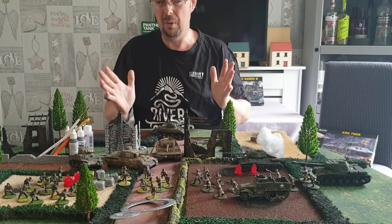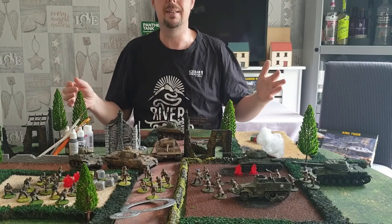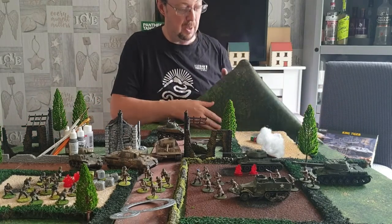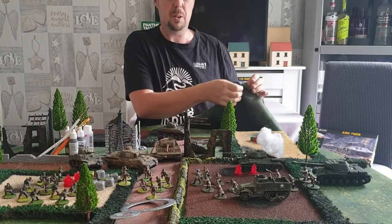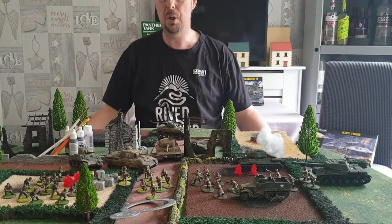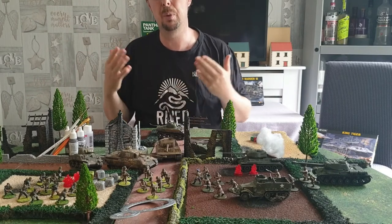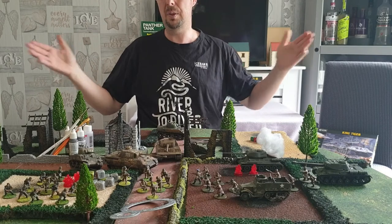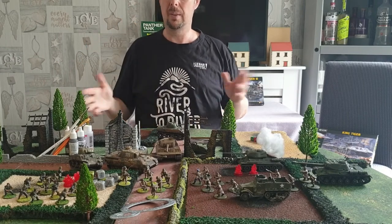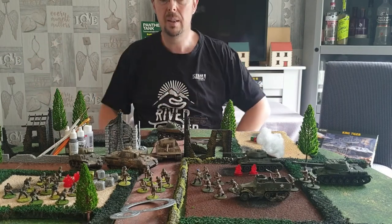I'm also going to talk about how we put the table together, because I haven't got a dedicated gaming table as such — this is my kitchen table. This mat here is from Deep Cut Studios; it's one of their mouse-mat ones which is very flexible, and as you can see it drapes around this round table quite nicely. It's six foot by four foot. When I do get a bigger table — which I'll show you when we're setting up — it's not a table as such; it's pieces of styrofoam that builders use, laid together on top of this table, and then the mat goes over and basically makes a four-by-four table that's easily packed up and put away around the side of the house.